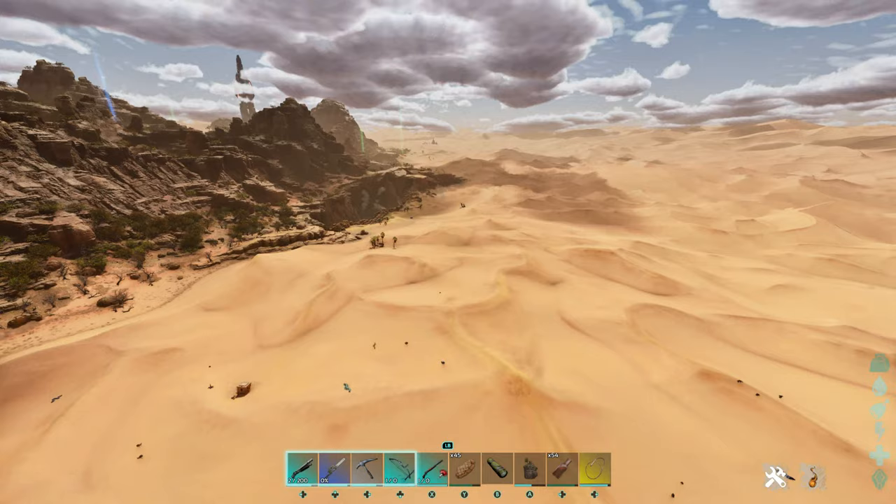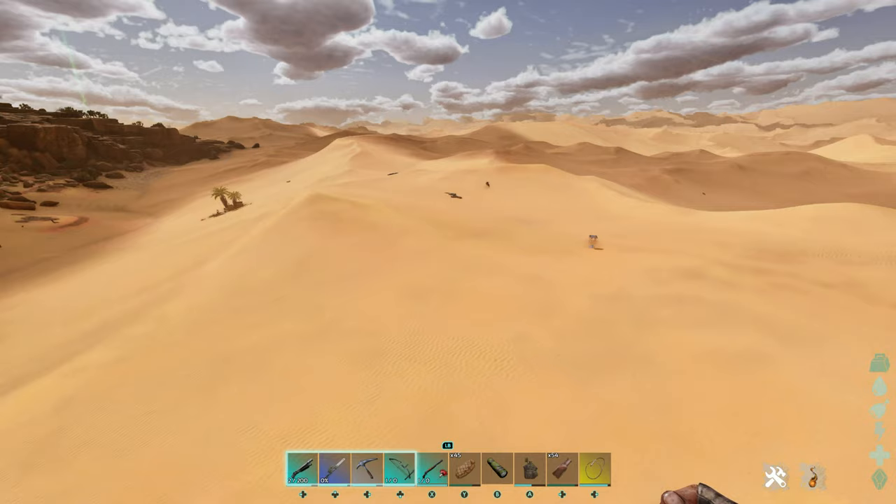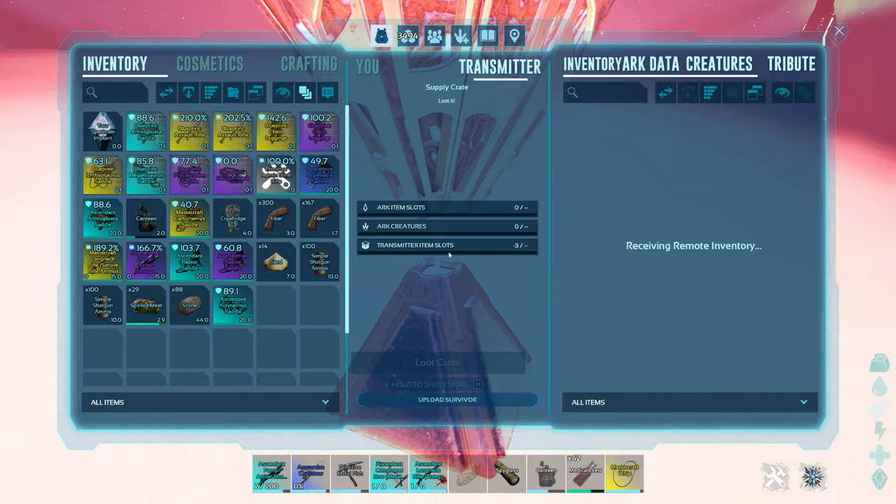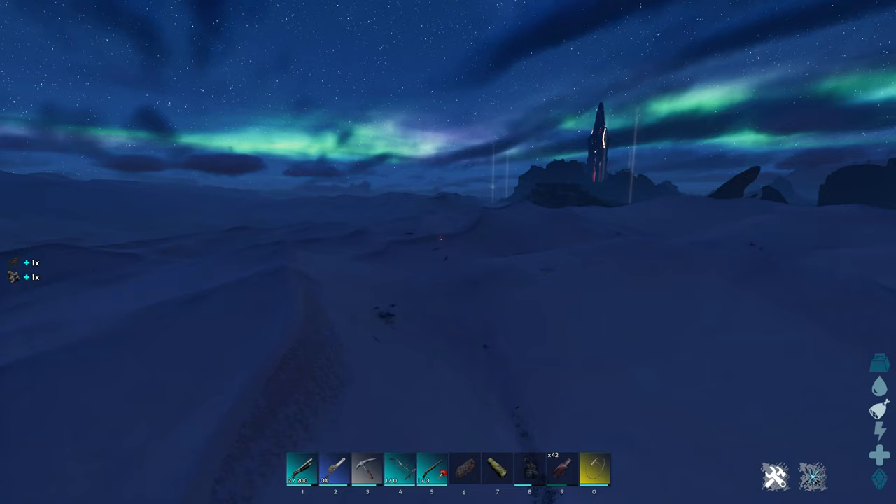Sometimes the crate will instantly respawn — as you can see, I've gone out of render, come back, and it's instantly respawned again. What I've noticed is that on this map there are only three spawn locations. I've looked around the outside of the map probably for eight hours in total over the course of the whole week.